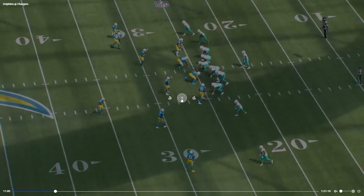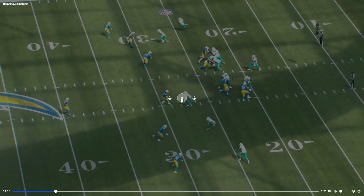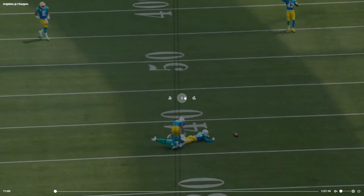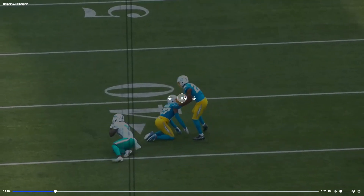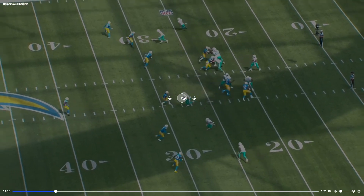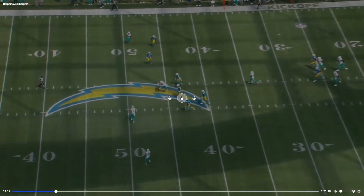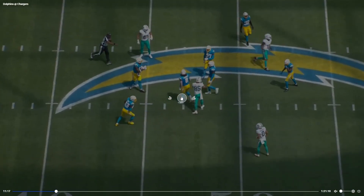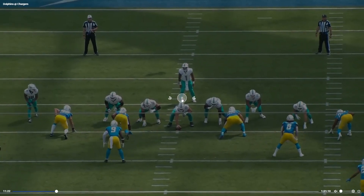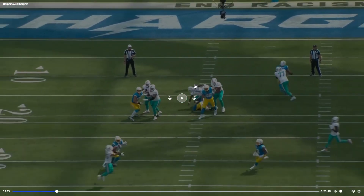He immediately makes up for that throw with this one — sneaks it right over the linebacker. Let's look at it from the other view. Gets it right over him — I think that might be Derwin James. Yeah, right over him. That is a beautiful throw.